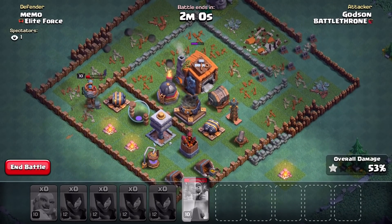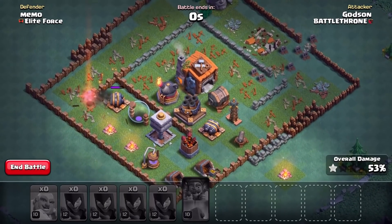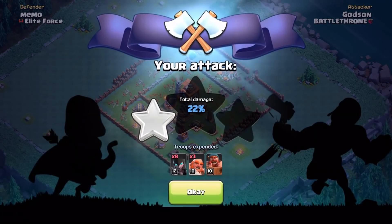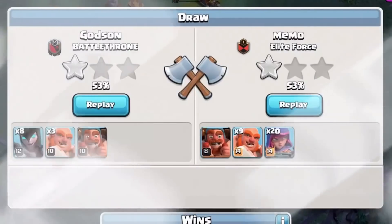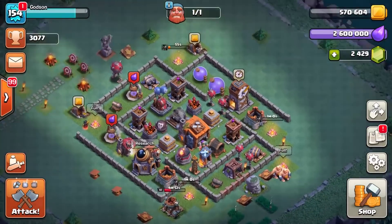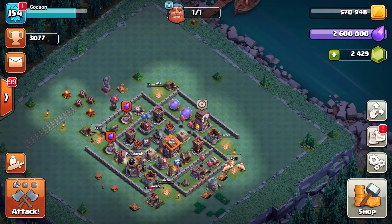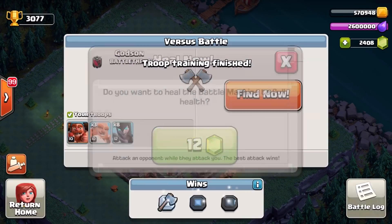We might get a one-star, okay, that's okay. We'll get a one-star. Okay that was bad placement — oh, tied it! Wow, crazy. That was just bad placement on my part. The witches kind of walk back towards where the battle machine and everybody goes with the giants, and then they just get hit by splash damage. So you kind of have to really watch for that.